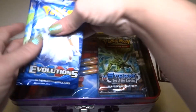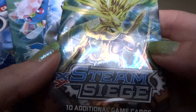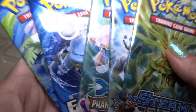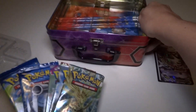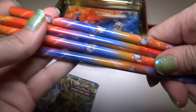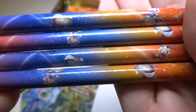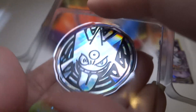We have five packs: Steam Siege, Breakthrough — I've opened a lot of those — Phantom Forces, XY Phantom Forces, Evolutions, and two Evolution packs. We also have four pencils, like usual — pretty much all the tins have four pencils with very small pictures on them. These look to be all the same, though sometimes you get a couple different designs. And the Gengar coin — very nice, this is a silver or white/colorless color.